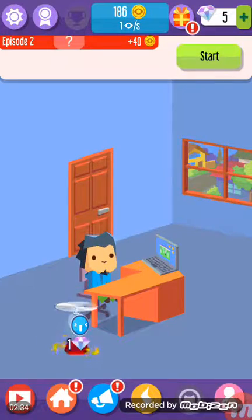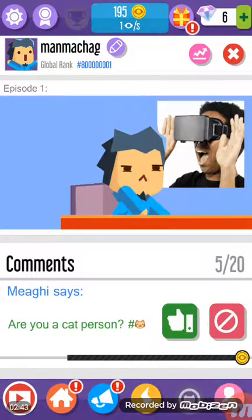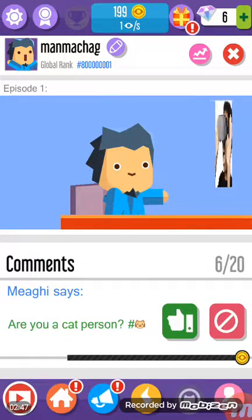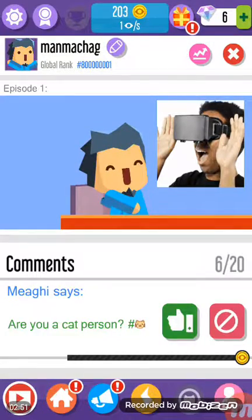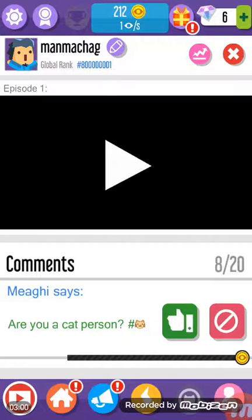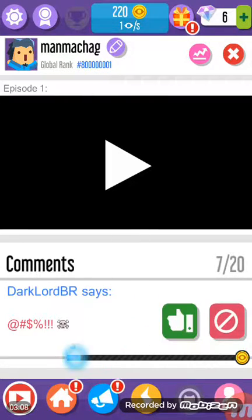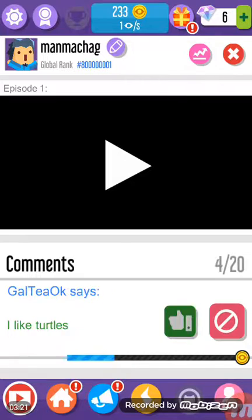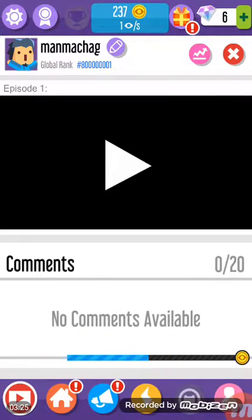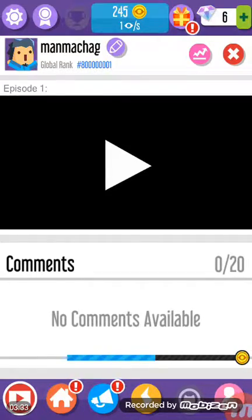Okay, now this is the free roaming stage. So for people who don't know this game: if it says 'Are you a cat person? Hashtag cat' and it shows in green, that means you press that button. For every green message — this is a green one — you press the green button. This is a red message, that means it's a bad message, so you press the red button. Red, green, green, green, red, green, green, red, green, green. The max videos is 20, and I answered all my comments.